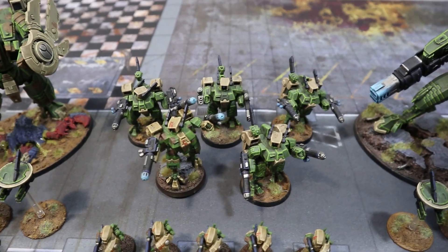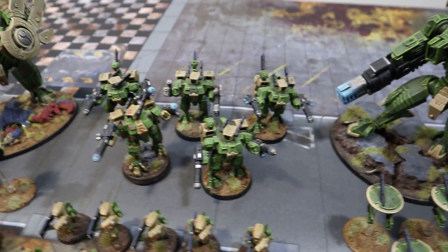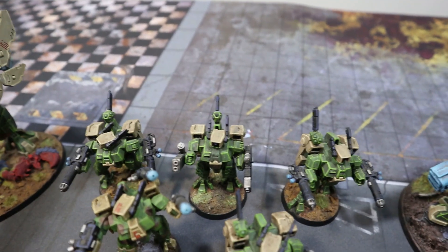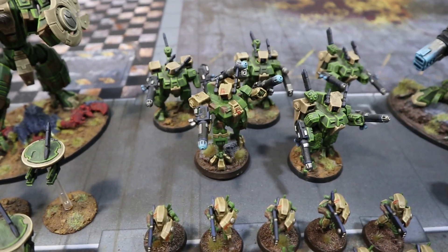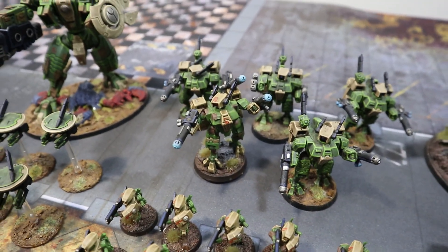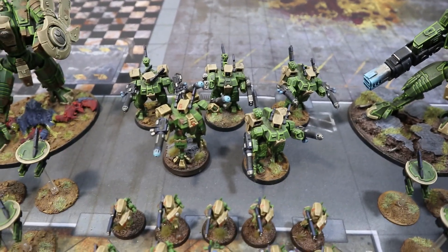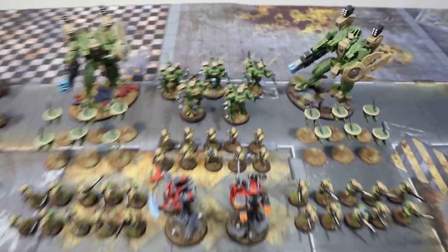Down here we've got a five-man unit of crisis suits. He's paid two command points to make this a veteran cadre, so they'll have Ballistic Skill 3 for this battle. Three of them have two plasma rifles each, one at the back has two fusion blasters, and the leader has three plasma rifles and iridium armor for a 2+ save. There are stratagems that buff crisis suits quite nastily - feel no pains and all sorts. Good to see crisis suits back on the table.